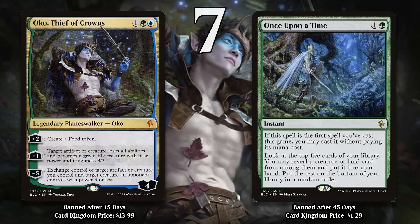Once Upon a Time isn't quite as busted — as evidenced by the fact that it remains legal in Legacy — but it's still pretty nuts. It costs one generic and a green and lets you look at the top five cards of your library, then you reveal a creature or land and put it into your hand. It is especially insane that if it's the first spell you cast in the game, you can cast it for free. Anytime you get something for free it tends to be pretty good, and this effect is especially nice because it can make your deck so much more consistent. These bans helped restore order to Magic's formats, but it wouldn't last that long, because 2020 was also a year that featured lots of busted cards that had to be quickly banned.